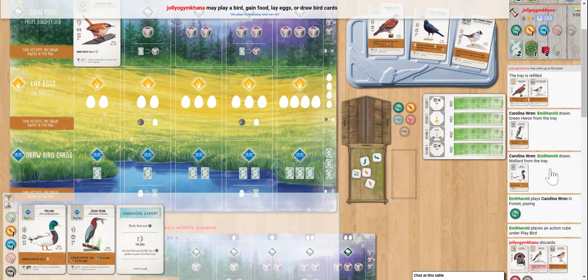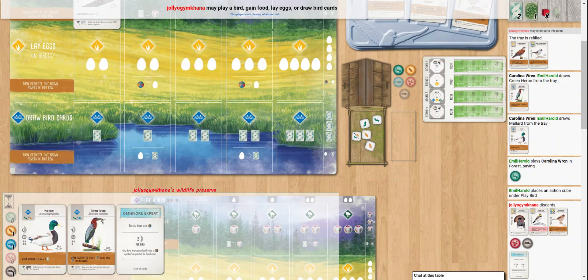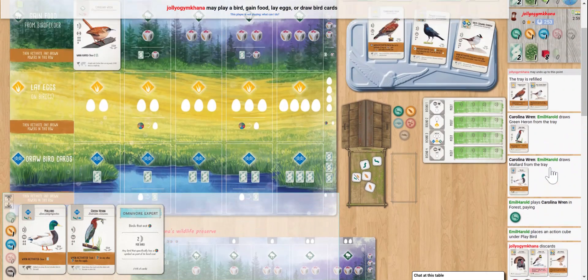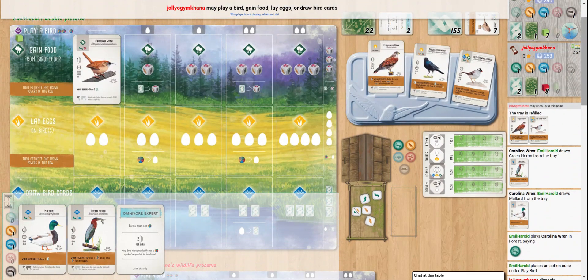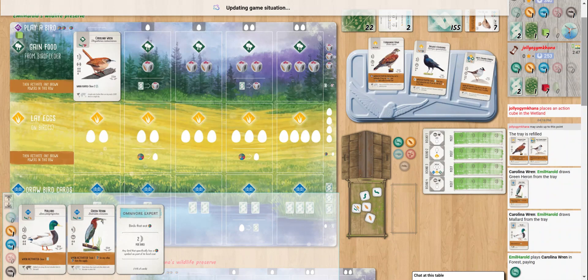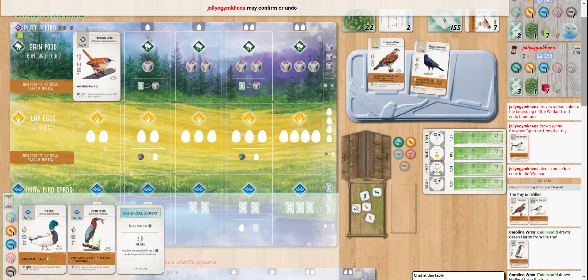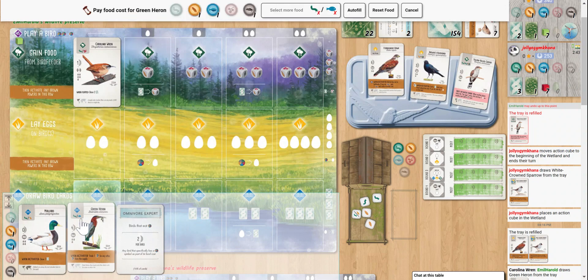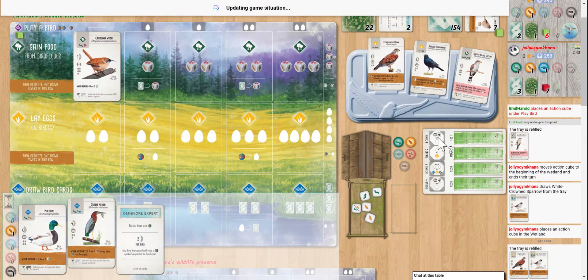My opponent got rid of some cards that I probably would have been happy to get rid of as well. They kept grain, grub, and fish - kind of in the same boat. Taking their sweet time to determine what they want to do on their first play, checking the tray. Looks like they had to go for a migrator. That is interesting. Our fish heron, and then we're going to lay some eggs at the end of the day.